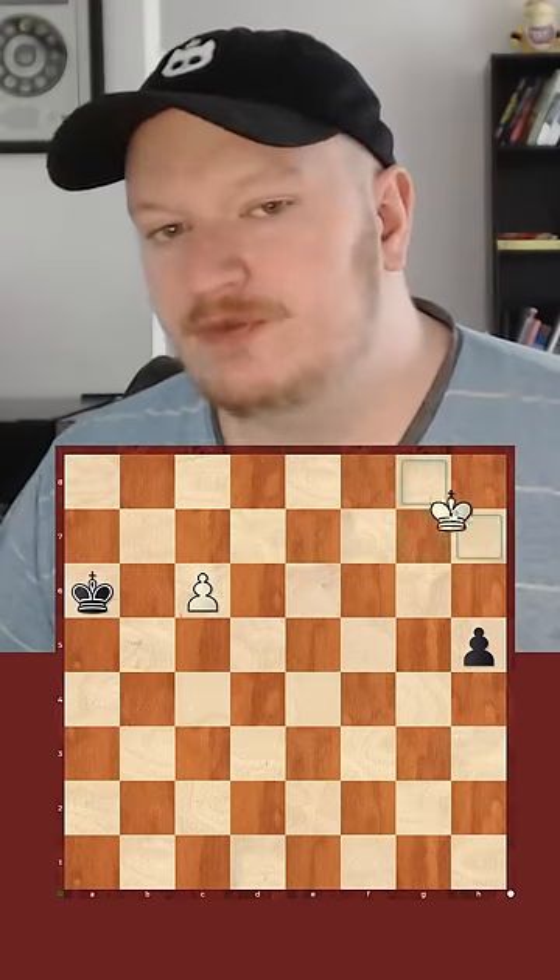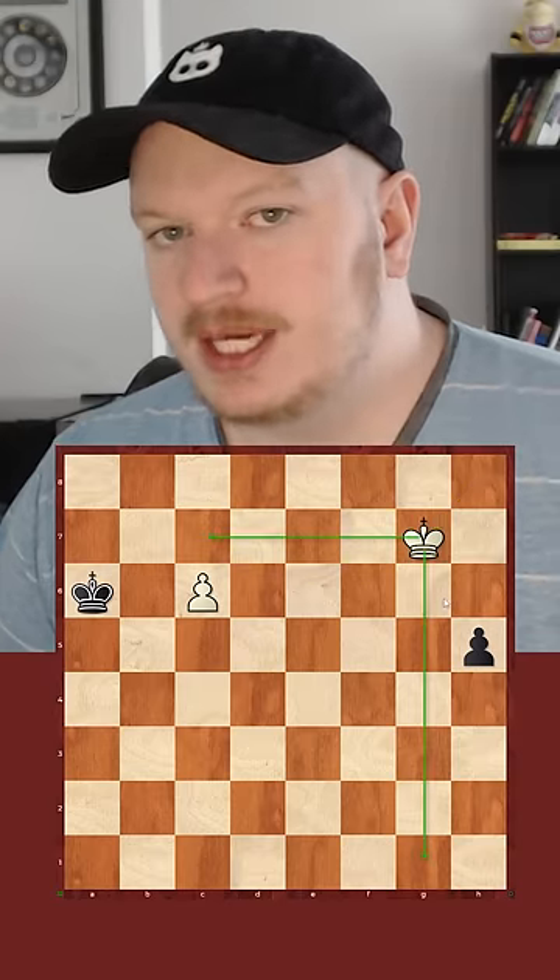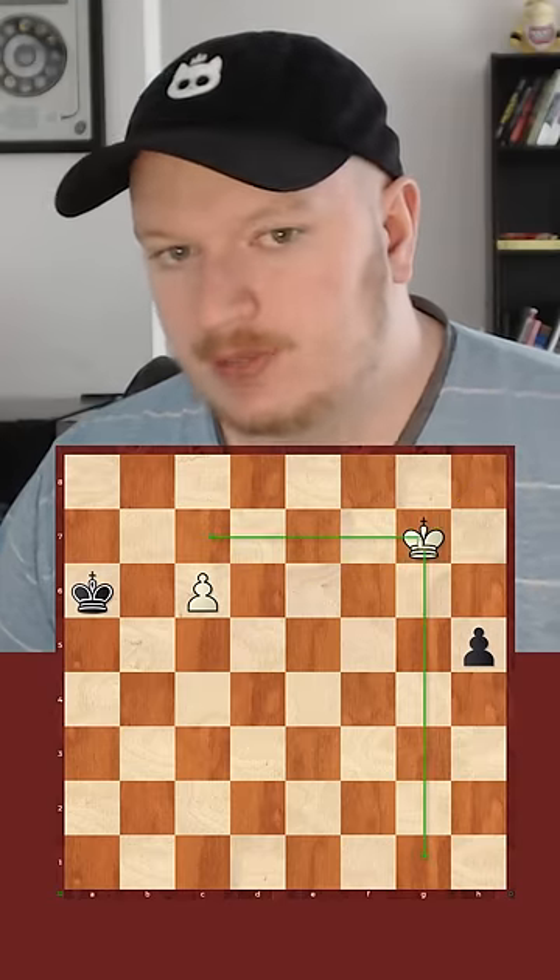We can achieve the draw by playing king to g7, which both gets our king closer to the c-pawn as well as bringing the king down the board to prevent the h-pawn.